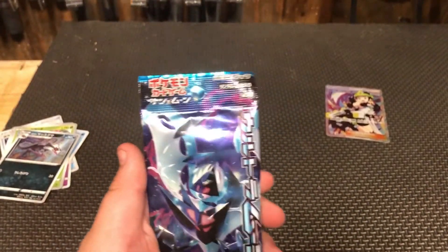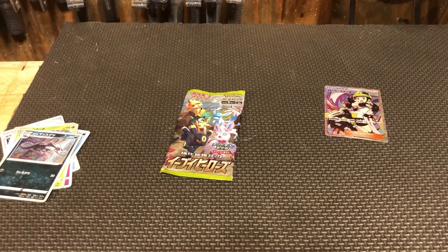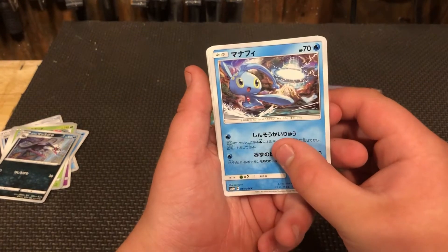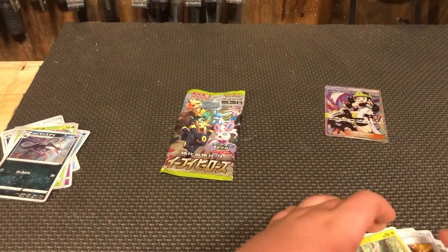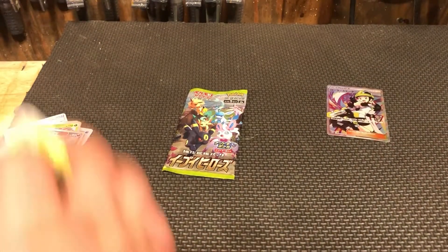Moving on to the cross — my Lunala Necrozma pack. That's its name, this is Necrozma. An evolution of Gumshoe, a water thing — well that's cool. And a Poké Ball and Rotom, or Zacian — it has multiple names. Here are all the cards.